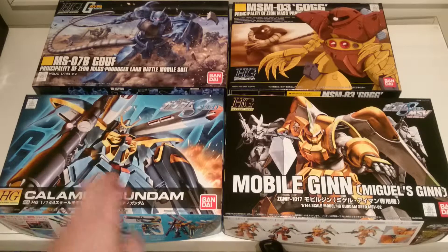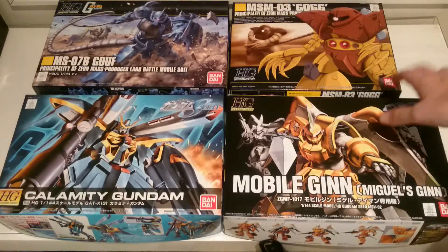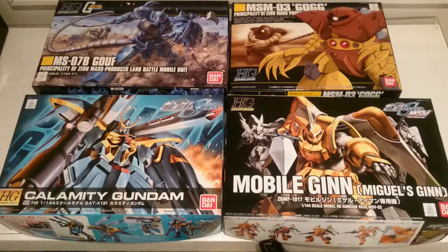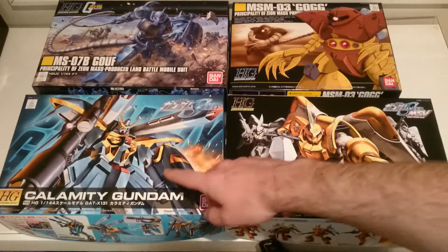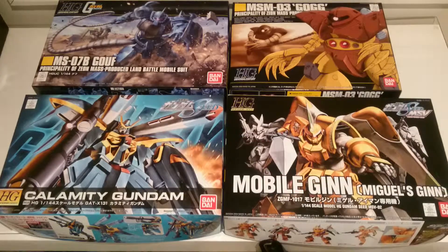I'll do an unboxing for the Gog and an unboxing for the Calamity Gundam. These guys - this one was very cheap compared to say this model, and they all are pretty cheap to be fair. This one was definitely under 1000 yen, possibly around 850 yen, and maybe just over 1000 for another. Something along those lines.